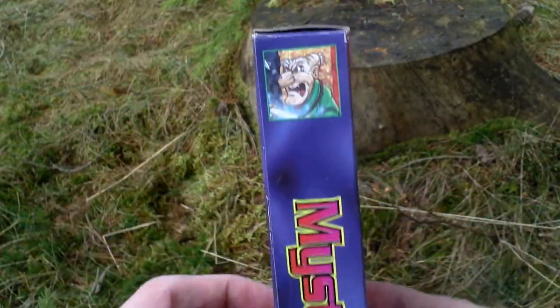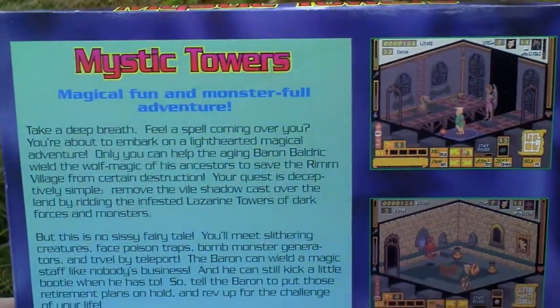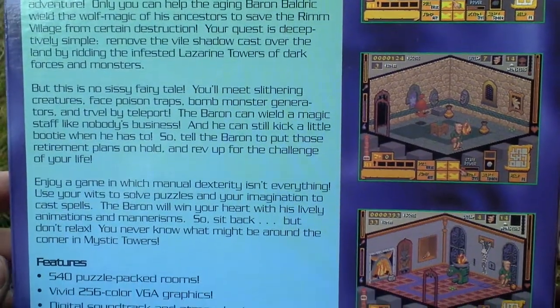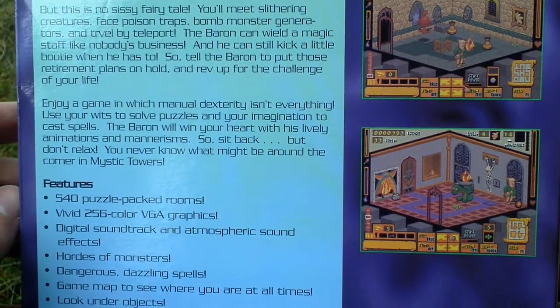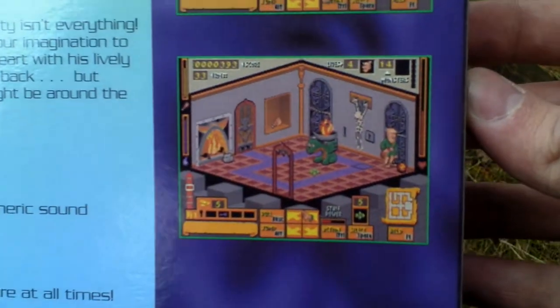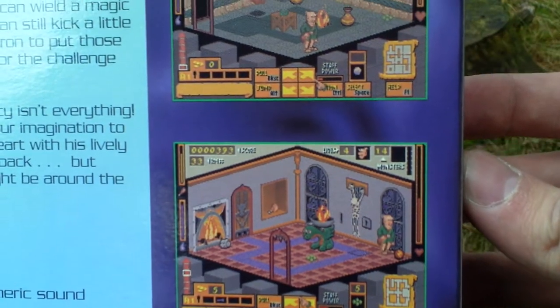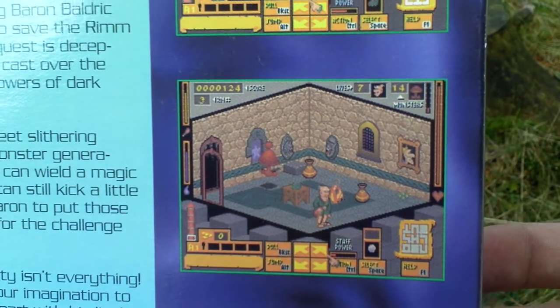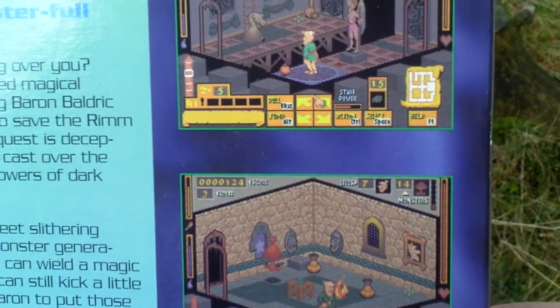Now let's turn the box around and see the backside for some info about the game and pictures from the game. Here is how the gameplay looks like. You go through a maze of rooms in each tower.